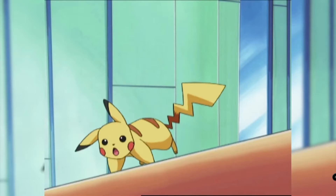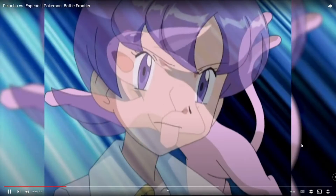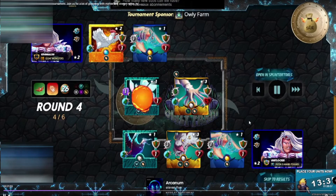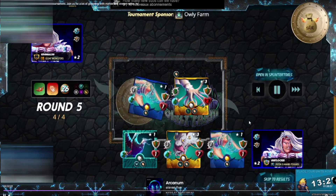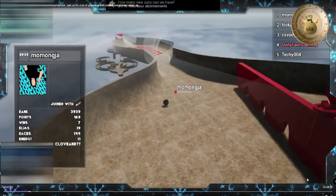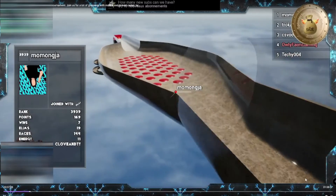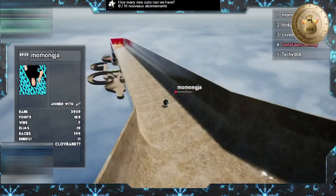Moving on, Splinterlands is the fifth game on the list. It's the virtual version of trading card games like Pokémon and Magic: The Gathering. You create your own deck of warriors with traits and abilities, then compete in the arena against other players. With each victory, your rank rises, granting you access to higher level cards and additional rewards. The cards are non-fungible tokens — digital ownership certificates kept on the blockchain — owned and fully controlled by the players. Splinterlands can be played on PC, Android, or iOS.